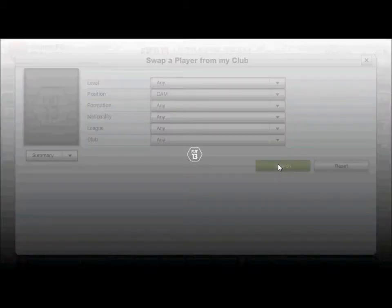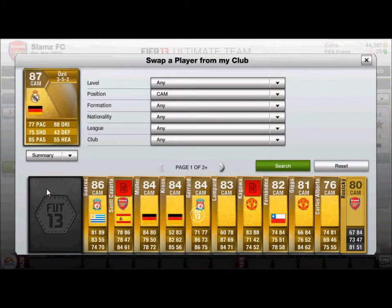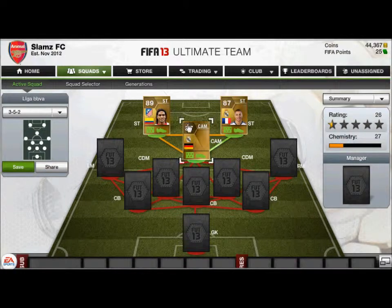The next player we have in CAM is someone many people use in that position — very familiar in FIFA Ultimate Team. He is from Germany and his name is Mesut Ozil. 88 dribbling — that is just what you call OP.